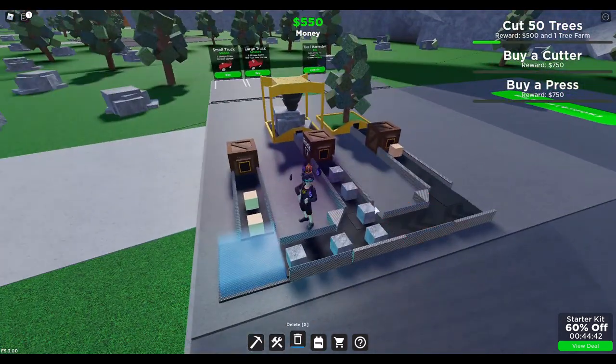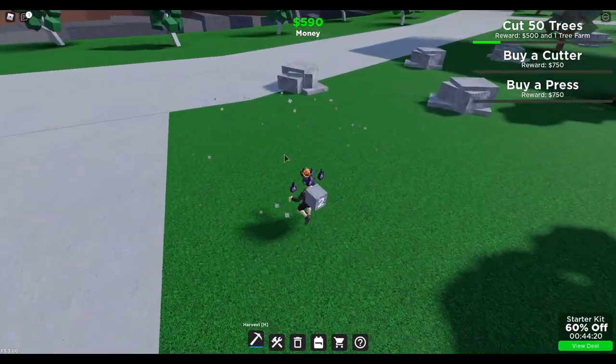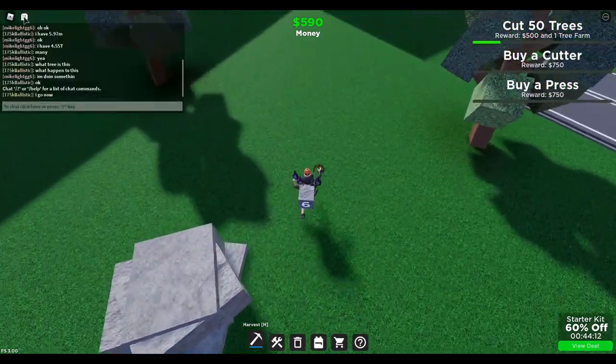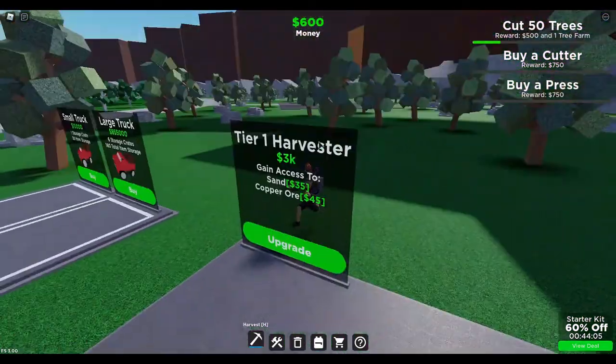So I want to try getting 950 to get a T1 cutter. Apparently there's a T2 as well, which obviously costs more. I'll probably get those ones later if I have enough money, which will give me more money. In the meantime, I'm just curious — how do I know what tier I am? I can't run, which means I also want to get a vehicle, which is something I can get.